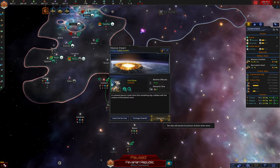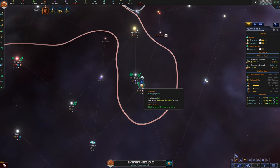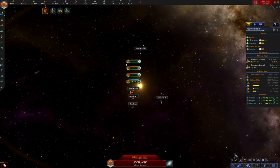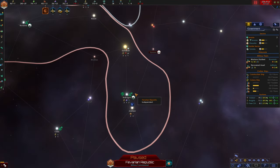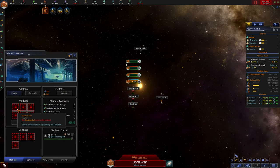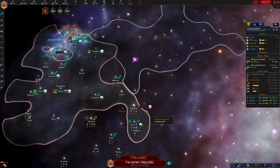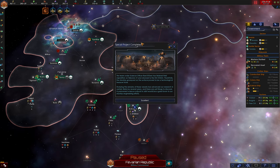System survey complete - a colossal impact crater hints that something big collided with this planet's surface. In the Jorawar system, since this is a bordering system and these aliens have been aggressive towards us, we're going to fortify it and make it into a bastion. We're going to put lasers, missiles, and some hangar bays on this bastion to help us defend the solar system more easily.